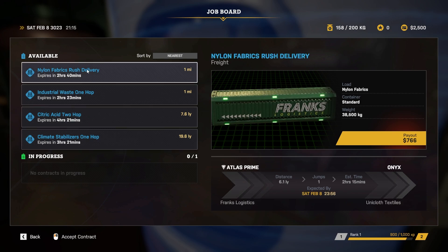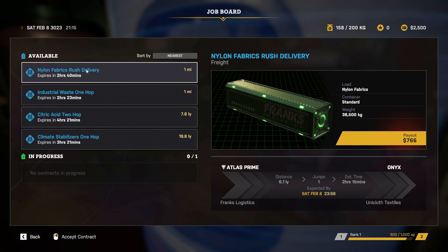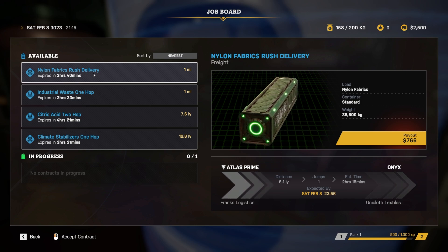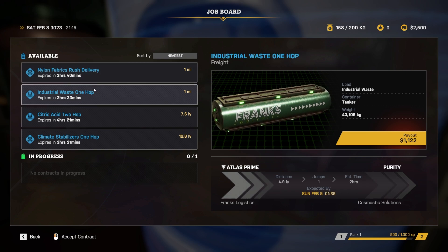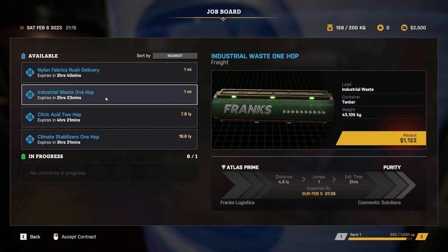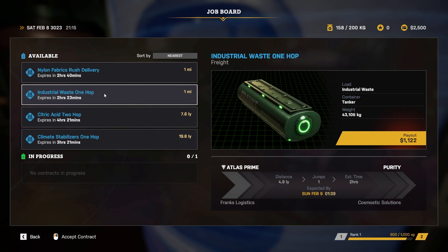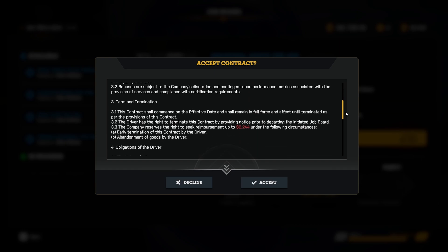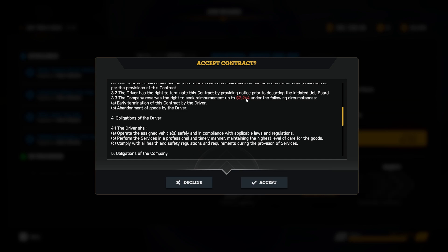The job board is where you find your jobs. I don't have any skills enabled at the moment so we only have these basic jobs. For this first look I'll give you a short journey. These both have one jump - one is a rush job and one isn't - and we can go to either Onyx or Purity. I want to take the tanker because it's a different sort of cargo. Note the contract details: if your job gets terminated for some reason, this is the cost you're going to have to pay.